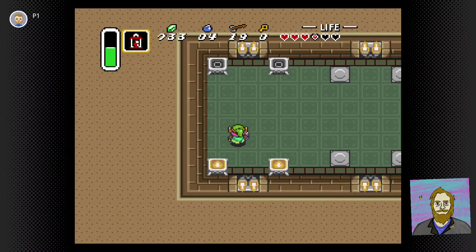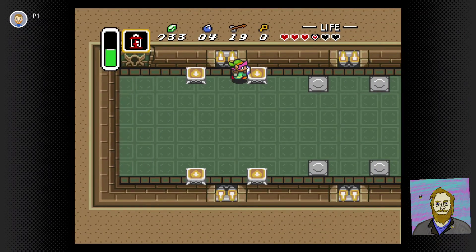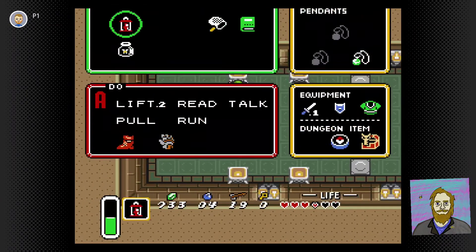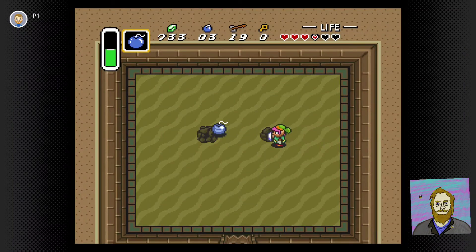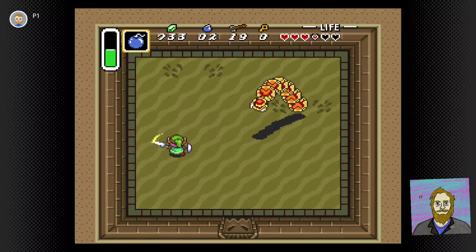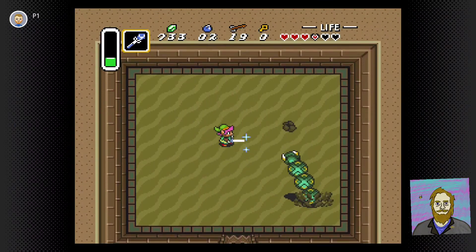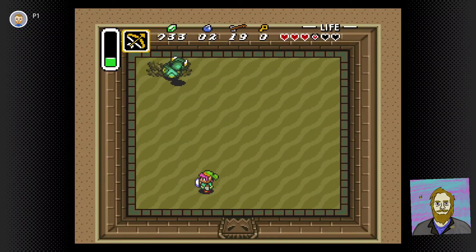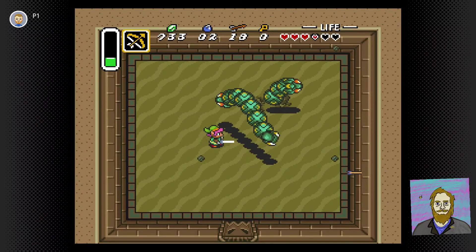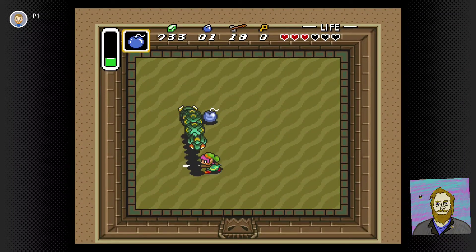Let there be warned — danger is nigh. And now we gotta fight the Lanmolas, the sandworms. I've seen Dune before so I know how to handle these guys. One thing that the older Zelda games have that you don't really see in the newer ones is just how many different items are effective on different bosses — it's fun to go back and appreciate all the different ways to tackle the same boss. I really think the developers of Breath of the Wild took some of that into consideration. Of course we have the ice rod, bombs, and arrows. My favorite is to use the Cane of Somaria if you can get that with the exploration glitch before heading into this level.